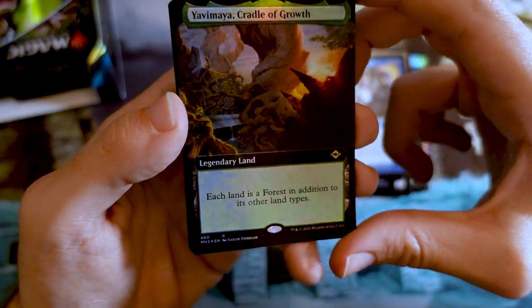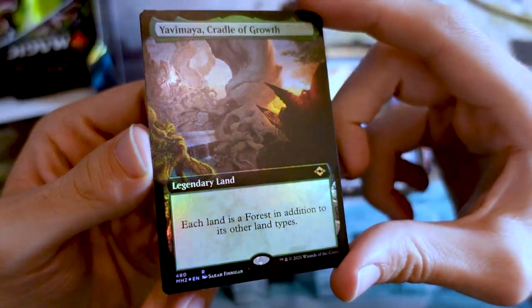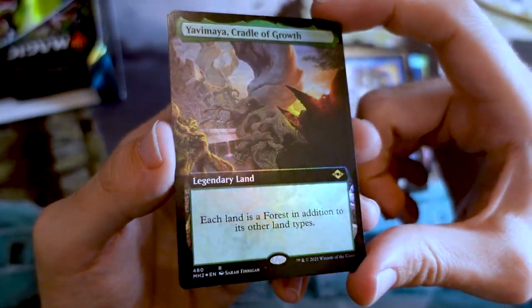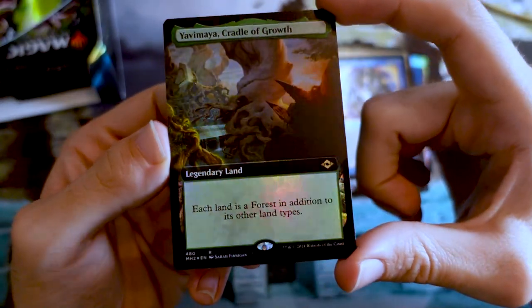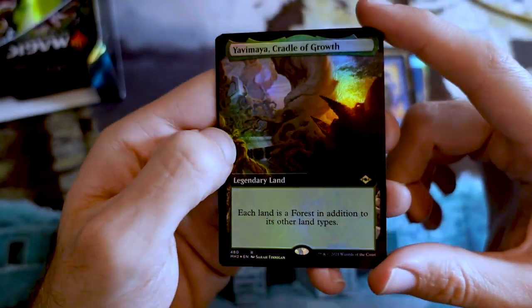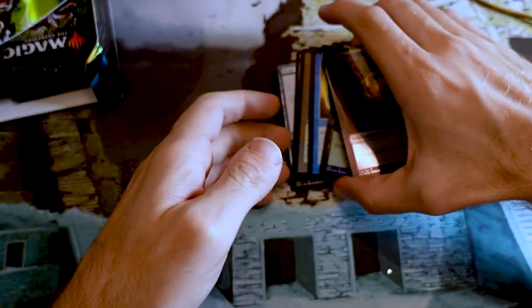Foil borderless Yavimaya, Cradle of Growth — that is killer. A question I asked on Twitter: we did Urborg already for black, we did Yavimaya for green. If we were to do another one, what color would you want — white, blue, red, or as some people pointed out, waste — colorless, everything is a waste? Let me know in the comments. I don't think we'd put it into Modern, but it's not outside the range of doing it in a Commander product someday. Let your Merfolk Island Walk or your Valakut triggers go wild.